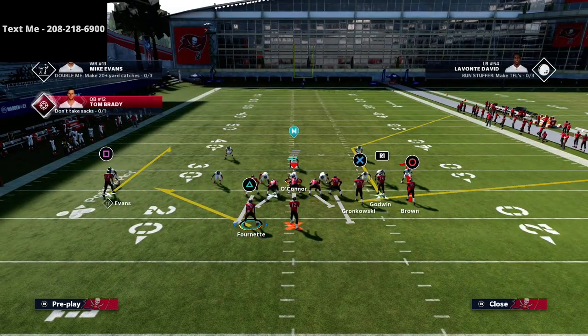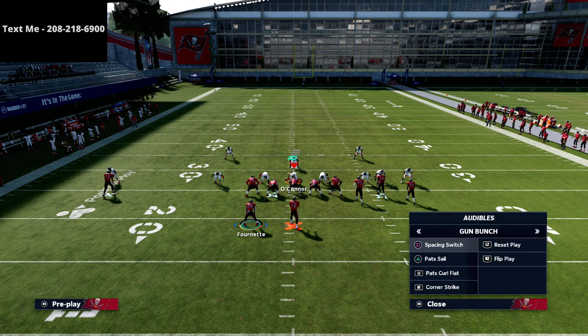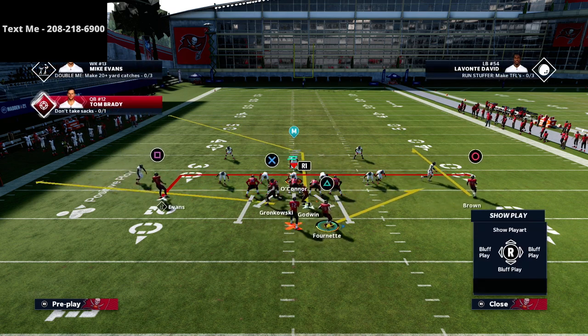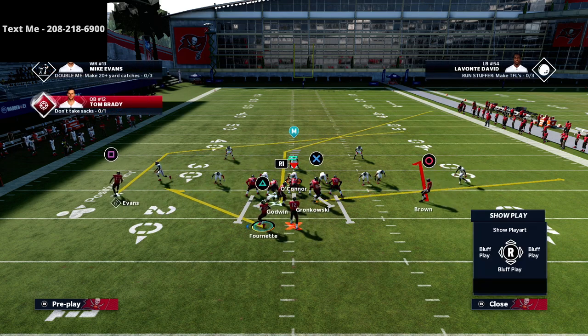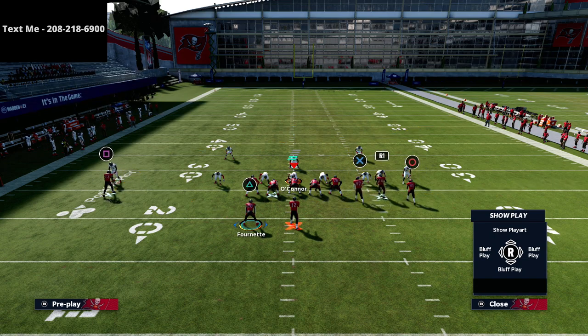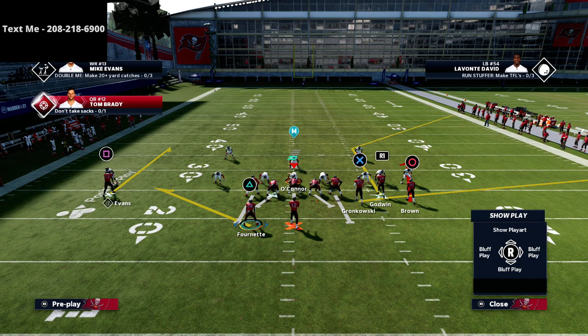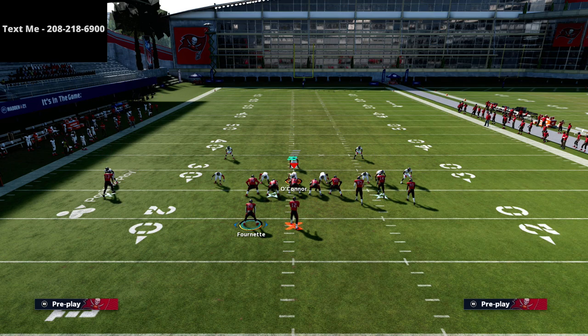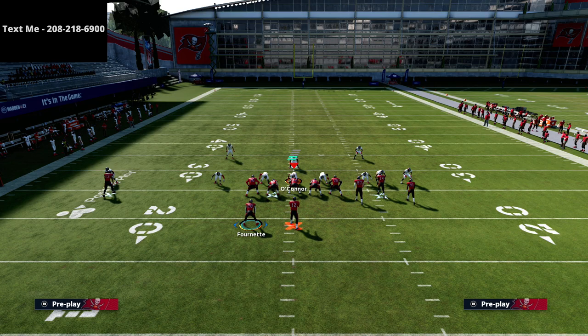What I like to do is take Evans and put him on a smart route — an in route. Another trick is to come out in the bunch flipped with a hot route master, put him on a post, and then flip the play. Typically he's going to be on a dig or a curl on the left side — that's up to you. The big thing is the right side.